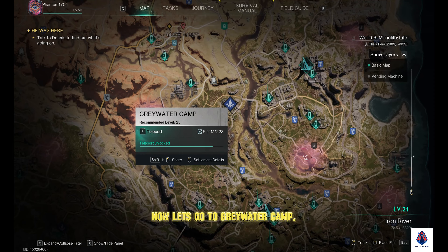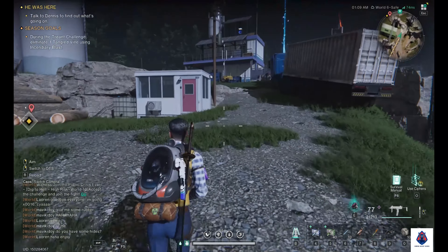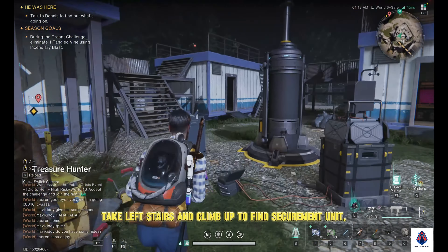Now let's go to Greywater Camp. Come near the Teleporter Tower. Take the left stairs and climb up to find the Securement Unit.